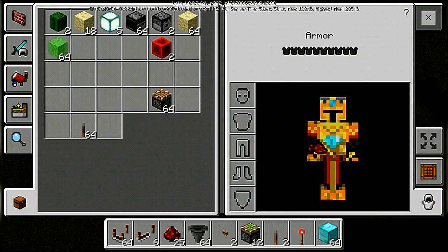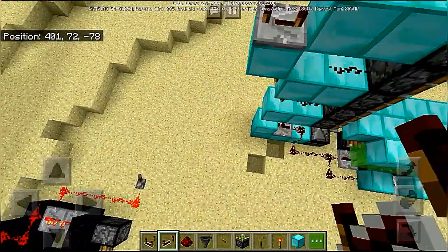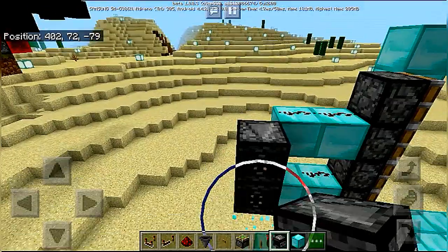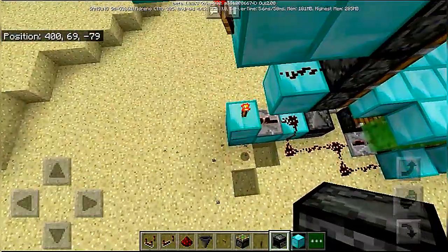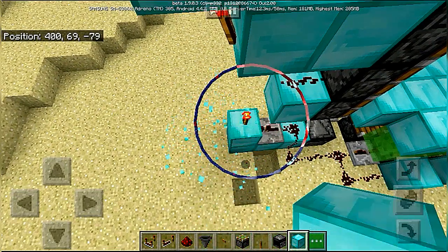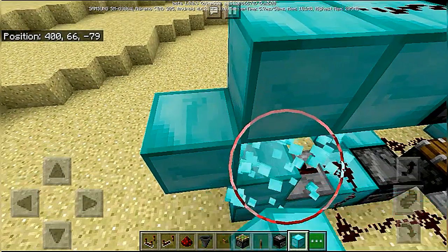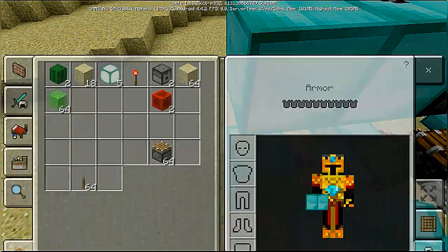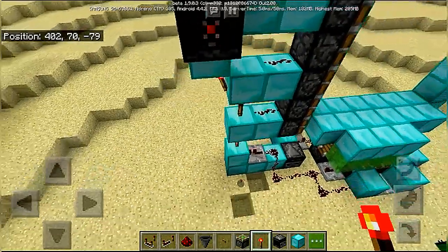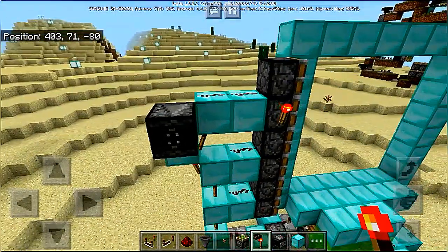Find the repeater in your hotbar, set to max delay. Place an observer over here. I broke the wrong block — place that block back. I am going to remove that torch for some time. I do not need this torch.